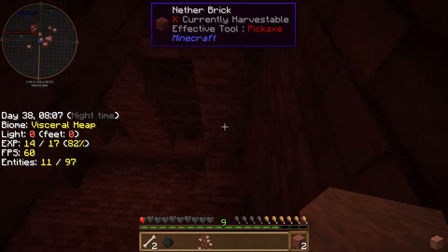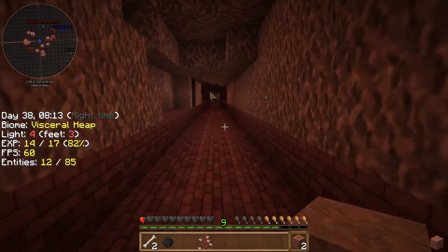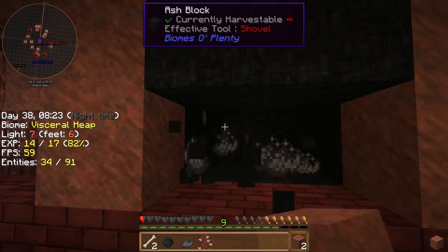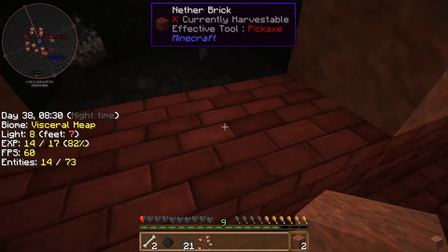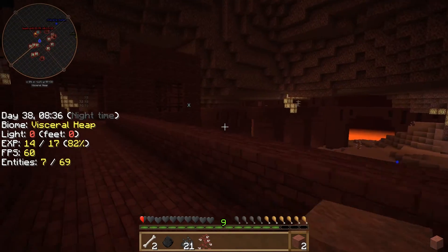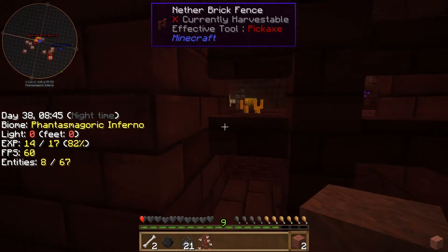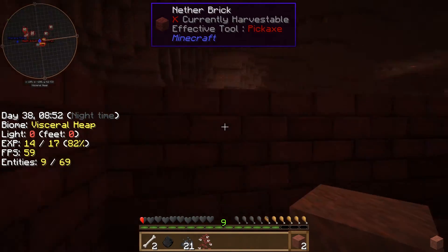I'm just gonna say we're probably gonna die and not get our stuff. But we can hope. Ash block — maybe we can get that for some more blocks. I'm not going too far into that. Maybe everything that killed us left the area as well. I doubt it, but... Phasmagoric Inferno. Nope, they didn't leave. Let's see if we go up — if we can avoid them.